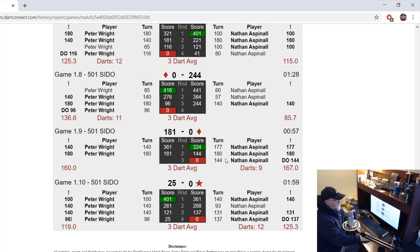Nathan's like, 'All right Pete, I've had enough of you.' Look at this — 177, 180 to leave 144, and what does he do? Nine-darter for Nathan Aspinall.